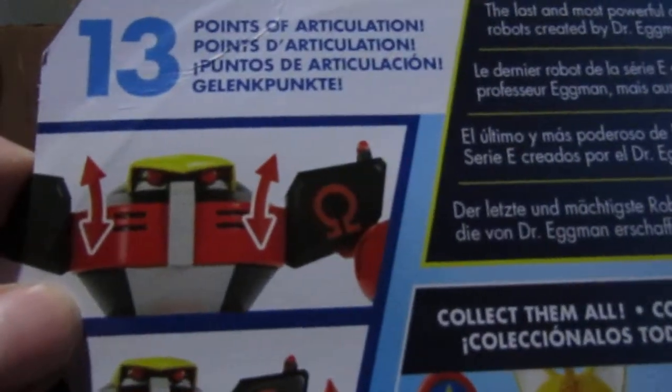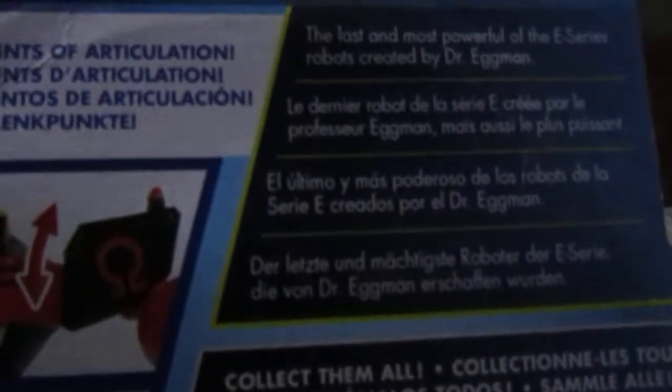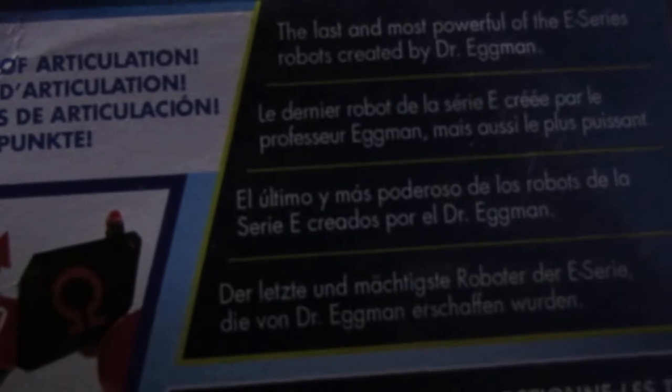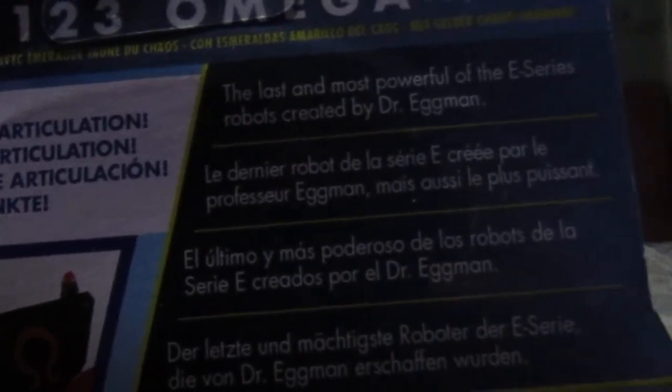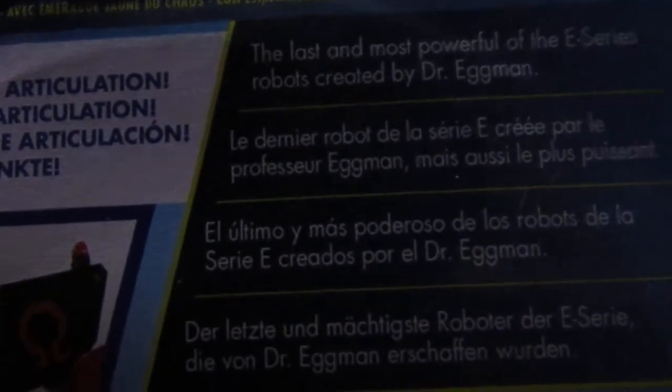Here are your blue product shots already. It has 13 points of articulation. If you want to read the top you can, but I'll read it to you anyway: 'The last and most powerful E-Series robot created by Dr. Eggman himself.' So he's the last — and yes, he gave the surprise away — he's the last of the E-Series robots.